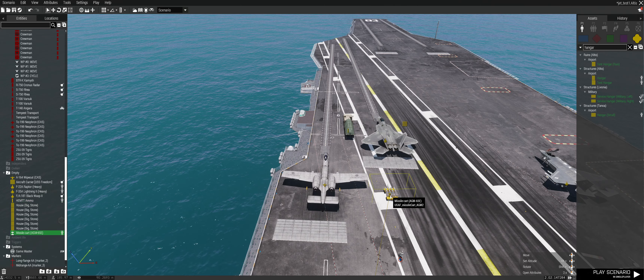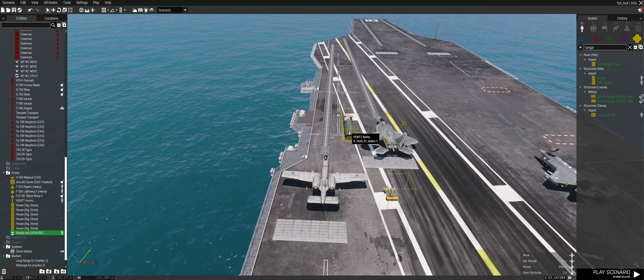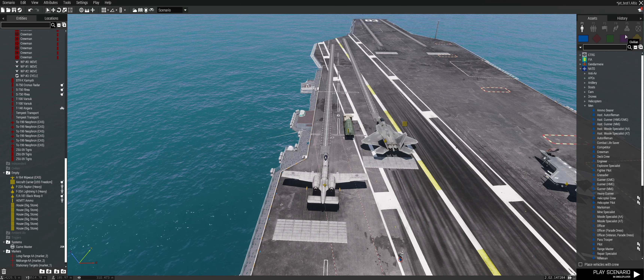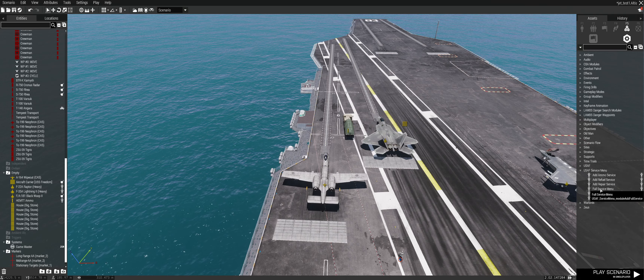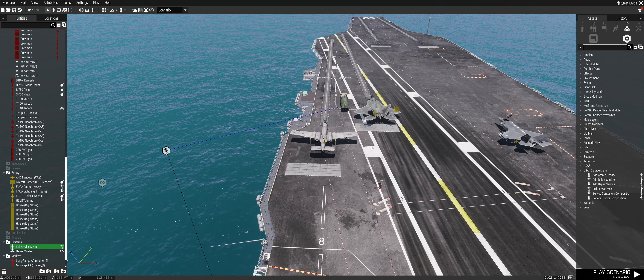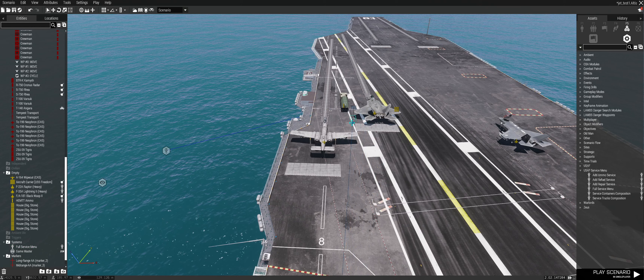You don't have to place two items like the ammo truck and the missile cart. What you can also do is place a module — like the full service module — and sync it through the ammo truck. And now you can also rearm. Let's just test this real quick.